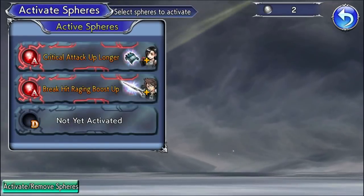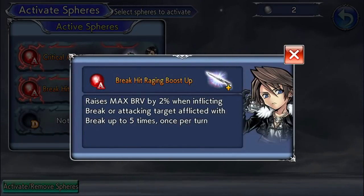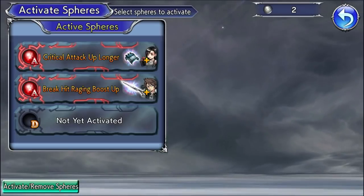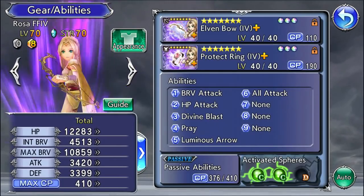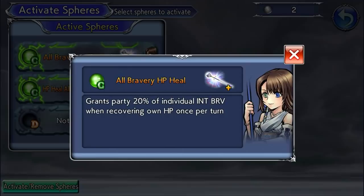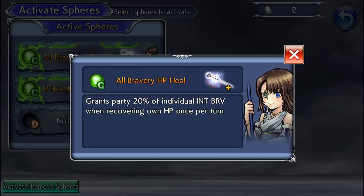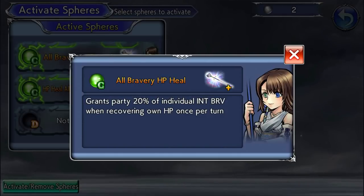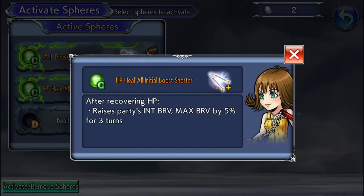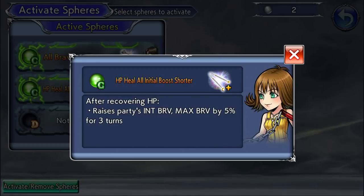Tifa — number one waifu. I boost her attack and max brave: her own sphere boosts attack by 10%, and Squall's sphere boosts her max brave by 10%. I'm still waiting on a D sphere for her that would add party utility. Then Rosa, also sphered early: Uni's sphere batteries the party based on iBrave when recovering HP — similar to Penelo's sphere — and since Rosa has HP regen and boosts party iBrave by a lot, that battery amount is substantial. A second sphere raises party iBrave and max brave by 5% after recovering HP, further boosting her auras.